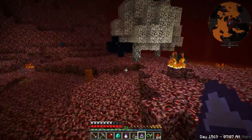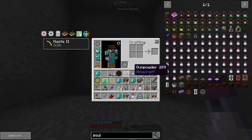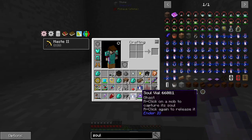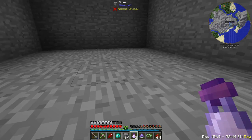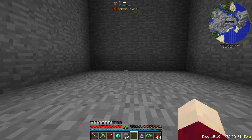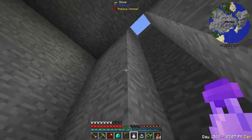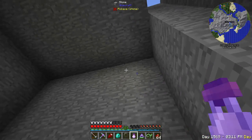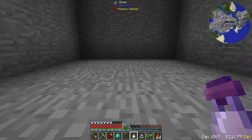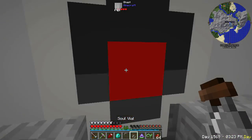I managed to get two bugged-out soul vials. These say they have a ghast in them but you can't click the ghast back out. Maybe we can use those in a powered spawner — I'm not sure. I tried re-logging and it still says there's a ghast in those. Anyway, we are just underneath our storage at the mountain base, and ghasts cannot destroy stone, so we should be okay here. I'm going to release this ghast and then just punch it.